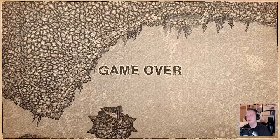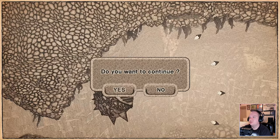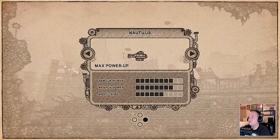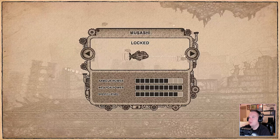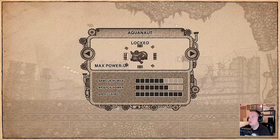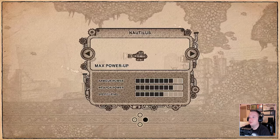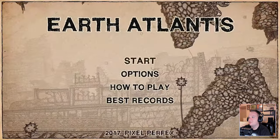Oh my god, that guy one-shot me! Game over. Do I want to continue - what does it mean if I do? Oh, how do I unlock a ship? I would totally like to unlock some of these - look at that, the Musashi, the Aquanaut. I like the Aquanaut, it shoots everywhere. The Mobi Dick - need that! That one looks pretty awesome too. I don't know how you unlock ships.